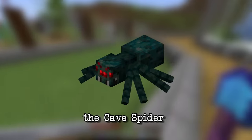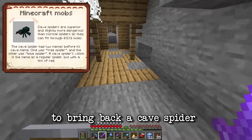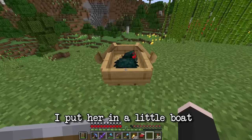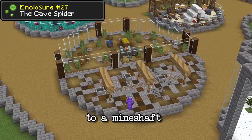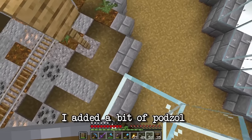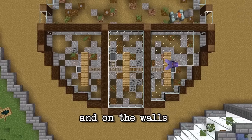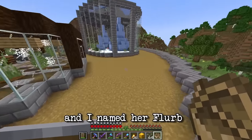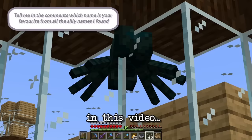Now we're going to do the cave spider. I went over to the mineshaft to bring back a cave spider, and once back at the zoo I put her in a little boat while I built the enclosure. I did something similar to a mineshaft but added a bit of contrast to the stone with some podzol, path blocks, and spruce on the ceiling and walls. I then brought the lovely cave spider in and named her Flerb — and I think it's one of the best names I found in this video.